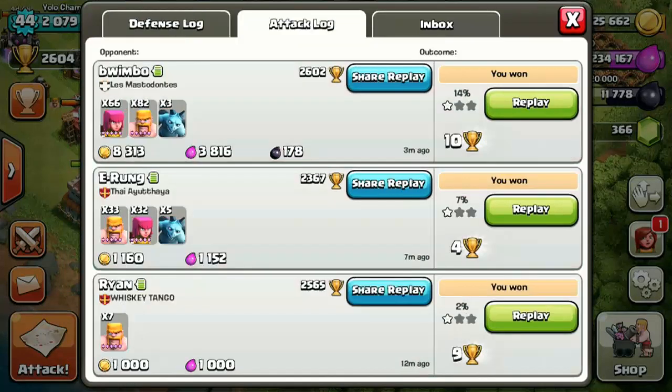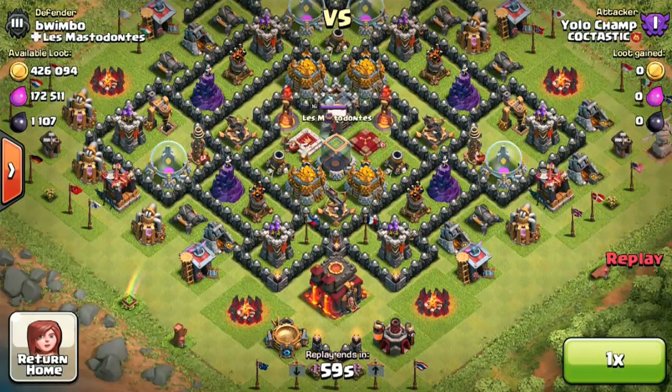As far as my defense log goes, check this out — some people are just so sore about me attacking them. A 43 minus 43 result was pretty ridiculous; it was a revenge attack on my base.